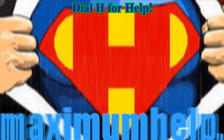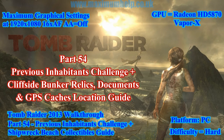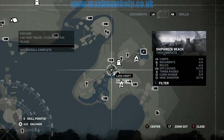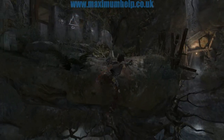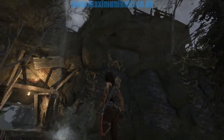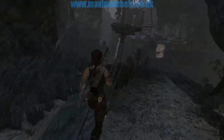Greetings everyone. In this episode we will complete a challenge and pick up every single collectible on the cliffside bunker map. You cannot fast travel to the cliffside bunker area, so you will have to go past the entrance of the flooded vault tomb. See part 50 of this series if you don't know how — the link for that video should be on screen now and can also be found in the video description below.